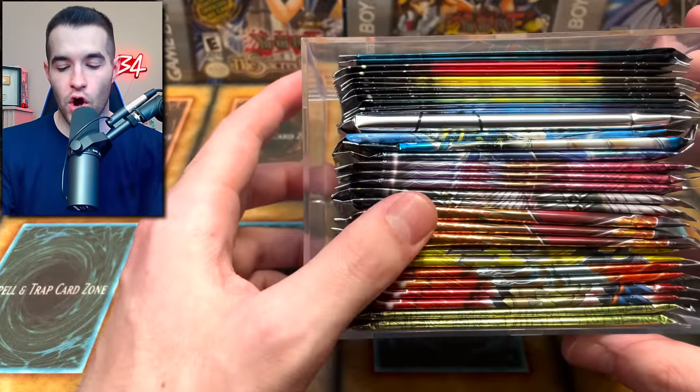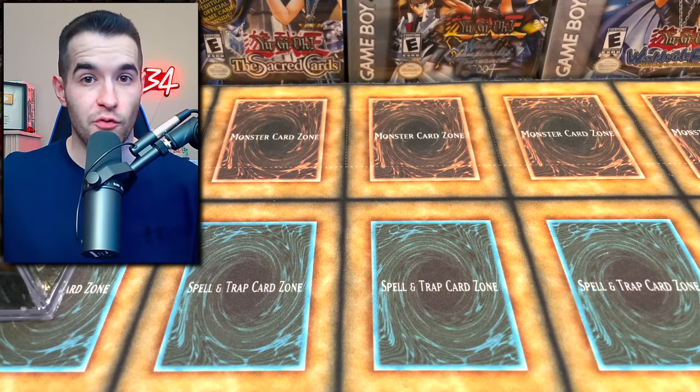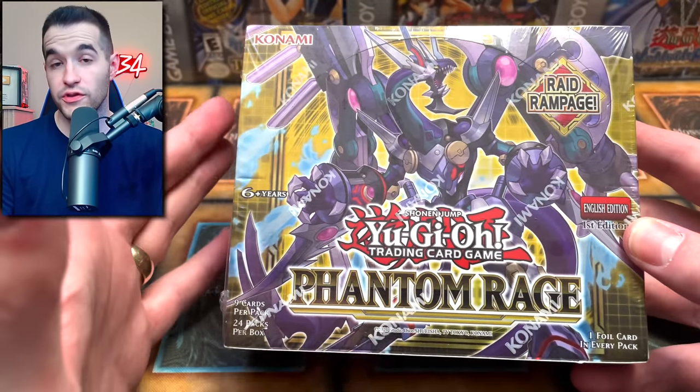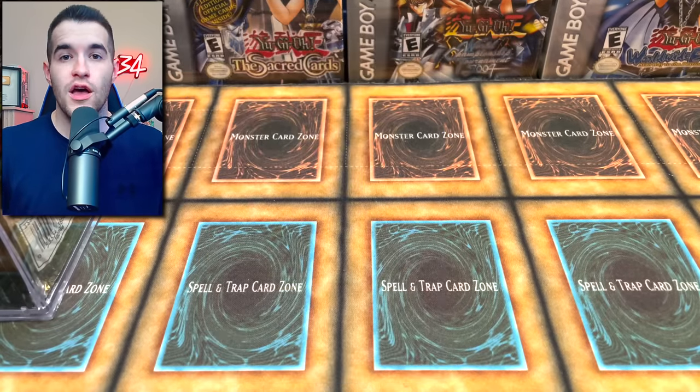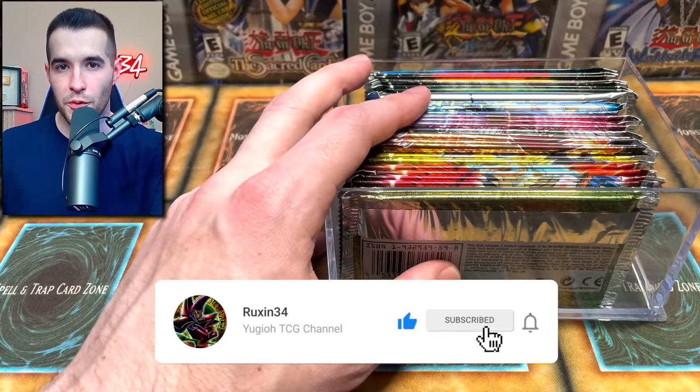Today we have a ton of awesome random first edition packs. Some are rare, some are not, and we also have a giveaway. I'll be giving away this first edition Phantom Rage booster box — you could pull the Zeus. It's a pretty cool card, and there's also starlight potential in that set. All you have to do is like this video, be subscribed, and let me know what your favorite pack is that we opened today.